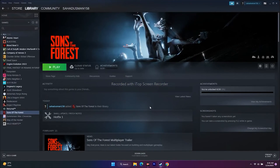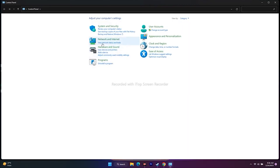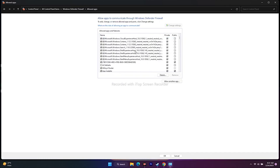The next fix is allowing the game through Windows Security. Go to Control Panel, change the view to Large Icons, and click on Windows Defender Firewall. Click 'Allow an app or feature through Windows Defender Firewall.' Check whether Sons of the Forest is already added — scroll down alphabetically to S to check.